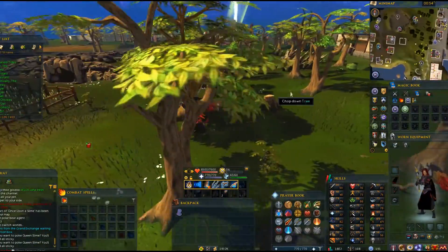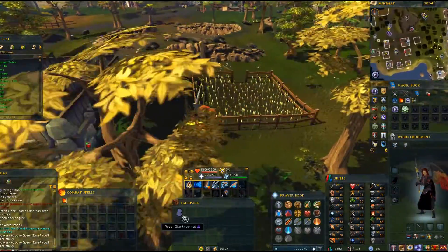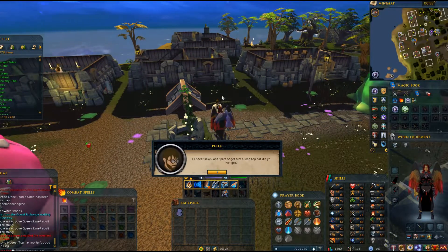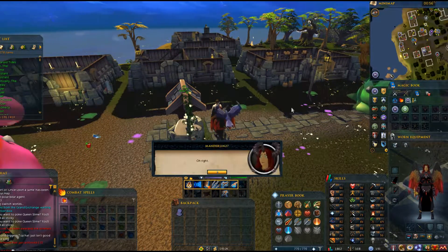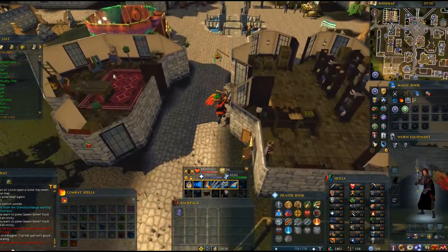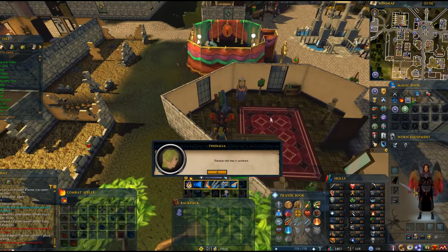Now teleport back to Port Sarim and west of Rivington to give the top hat to Peter. Turns out the top hat is too big to his liking. Now you'll need to teleport back to Varrock and return to the clothing store.